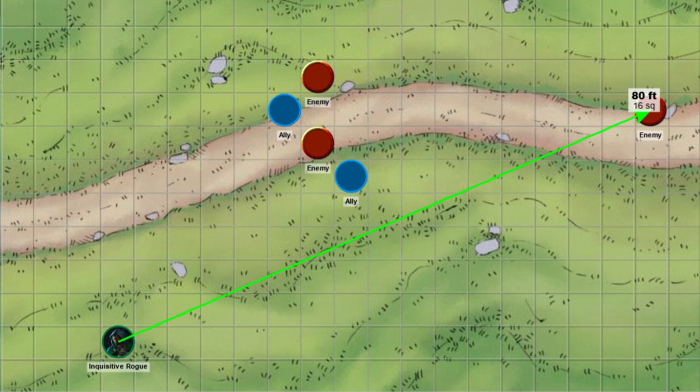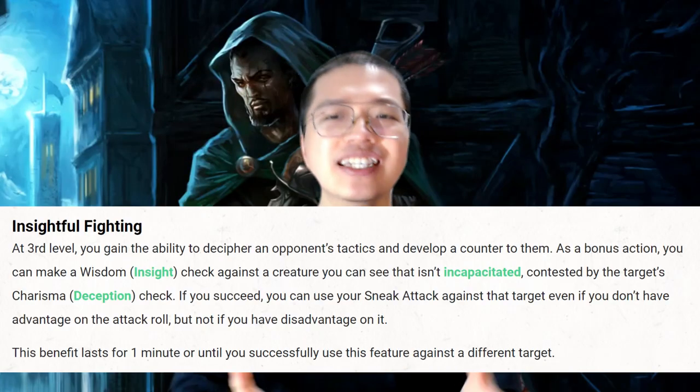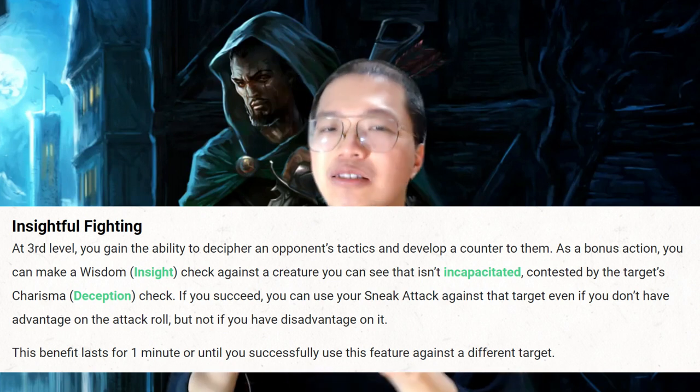What if we want to attack an important target at the backline of the enemy, and our allies cannot get to it yet, or at all? Luckily, the Inquisitive Rogue gives Insightful Fighting, where we can make an Insight check as a bonus action to apply our Sneak Attack to any enemy we want.